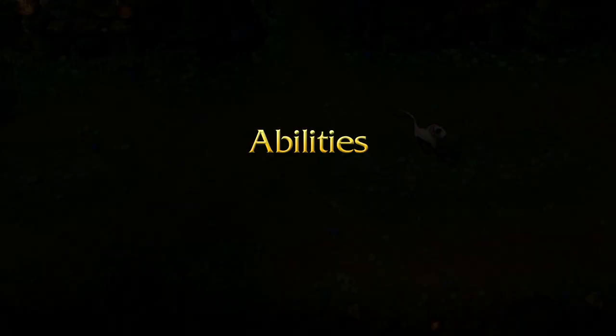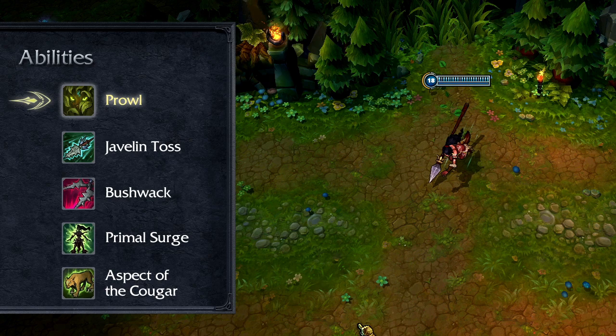Nidalee's passive is Prowl. While Nidalee moves through brush, she gains bonus movement speed. Nidalee retains this speed for a few seconds after exiting the brush.